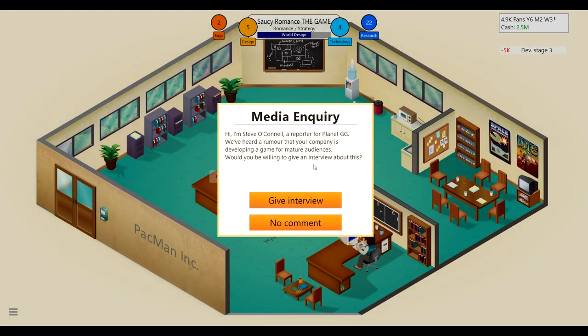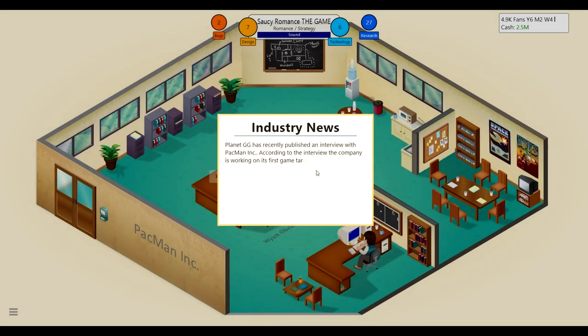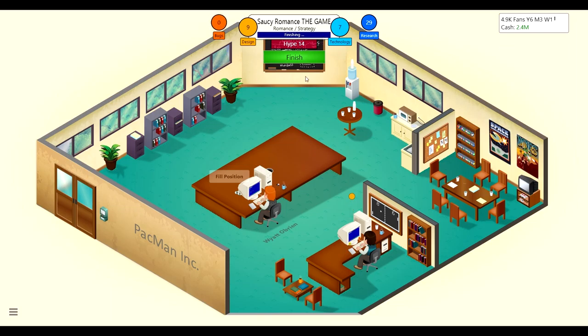A reporter from Planet GG reached out asking for an interview about our mature game. We agreed, and the next week Planet GG published the interview — Pacman Inc is working on its first game targeted at mature players. I said we think players are looking for more mature content and we're willing to take a risk. We got some hype from the interview.